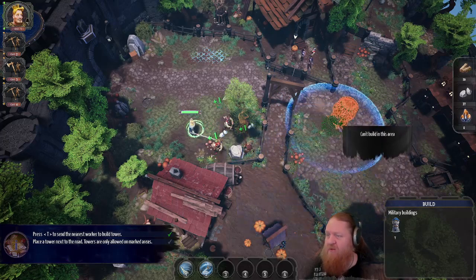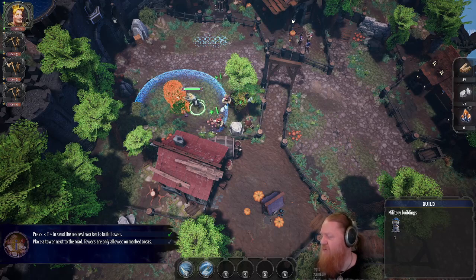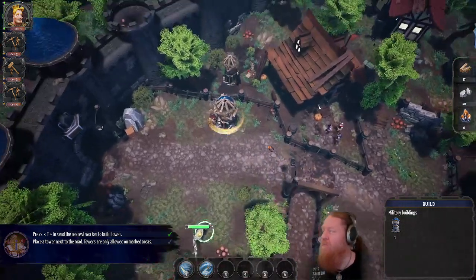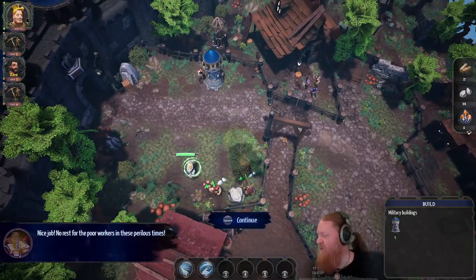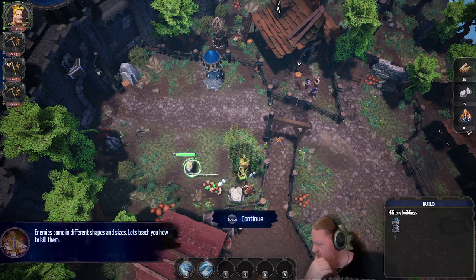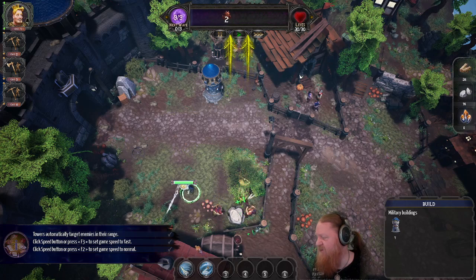Place the tower next to the road — towers are only allowed in marked areas. Oh, is that the marked area? Okay, gotcha. A lot of celebration and confetti! No rest for poor workers in these perilous times. Enemies come in different shapes and sizes, let's teach you how to kill them. The audio is clipping in and out a little bit. This is the wave I guess — press F3 for fast, F2 for normal.